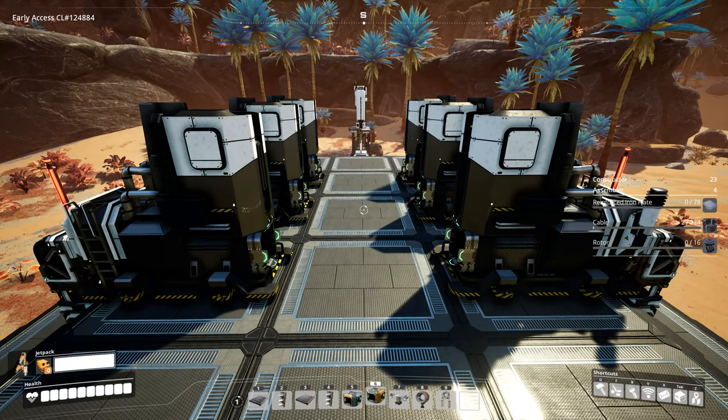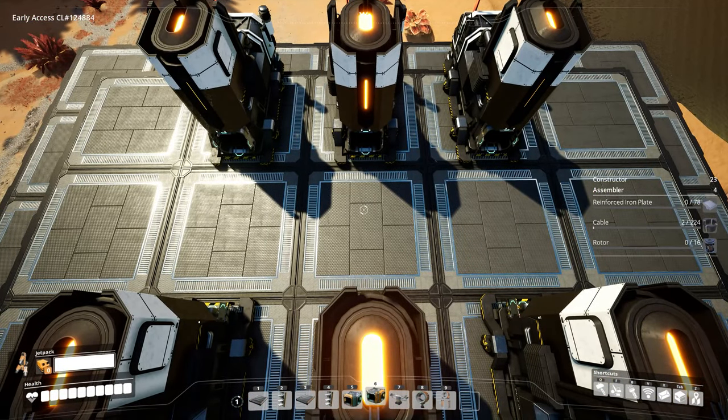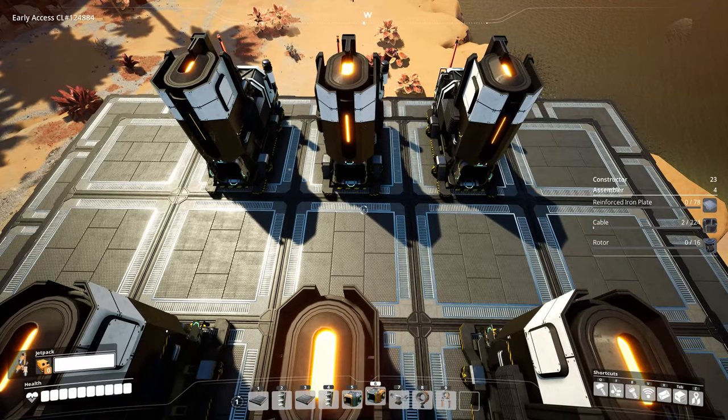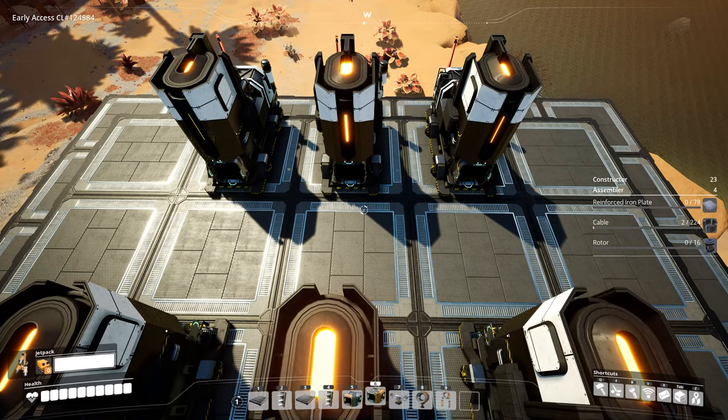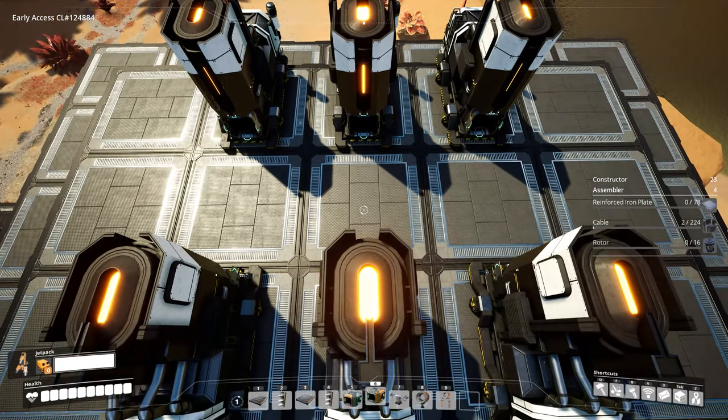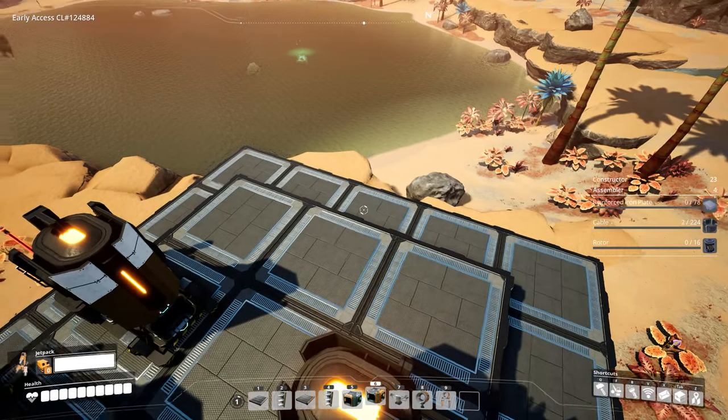When it comes to the smelter outputs, similar to my reinforced iron plate factory guide, I like to do a little bit of load balancing. With iron rotors we can do just that. The assembler inputs are going to be 80 iron rods per minute and 400 iron screws per minute to give us our 16 rotors. Working that backward, 80 iron rods means we need 80 iron ingots, and for the 400 screws we need 100 iron rods, which means we need 100 iron ingots.